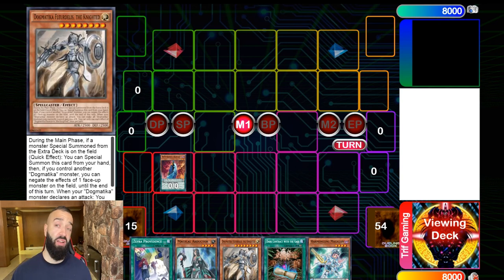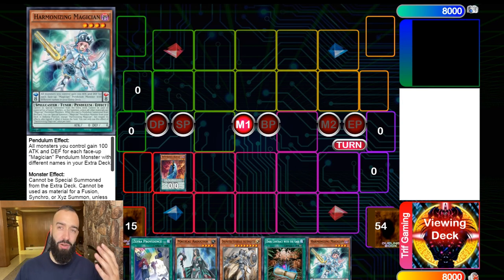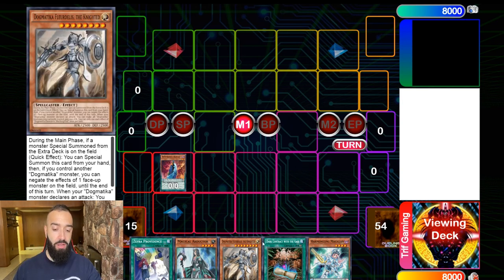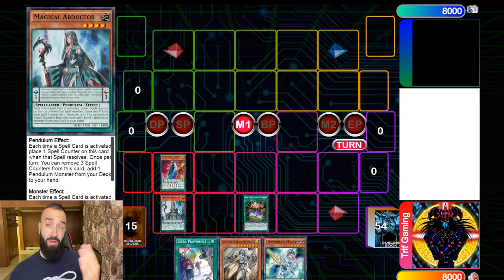Here's the beauty of Dogmatika cards — Dogmatika Fleurdelis is an extender. You can normal summon an Abductor, link into Majus Artemis Maiden, then special summon Fleurdelis, link them both into Union Carrier, and search Servant. Dogmatika cards are not just powerful, they're also extenders. In situations where you already have an Abductor, you don't need Servant — Abductor accomplishes what Servant does.